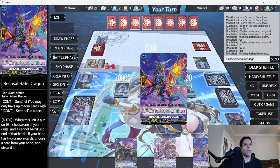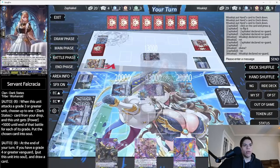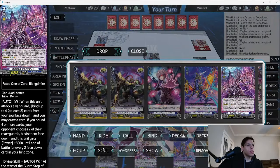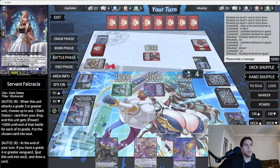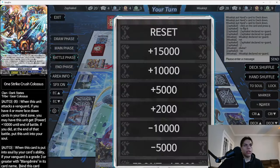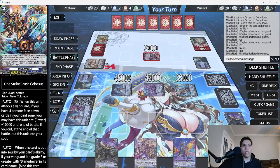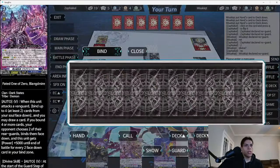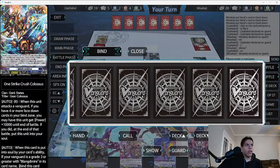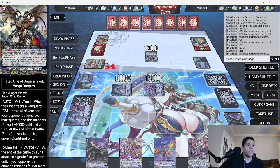1 damage trigger check. Skill — putting another grade three card into the soul — she gains 15. Plus 10K. He guards that. This unit binds itself again and we get to draw. So now we have another card bound and that's the end of our turn. We're only losing one rear guard when he retires the front row, which is no big deal.